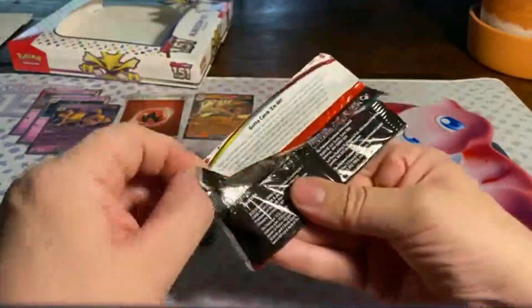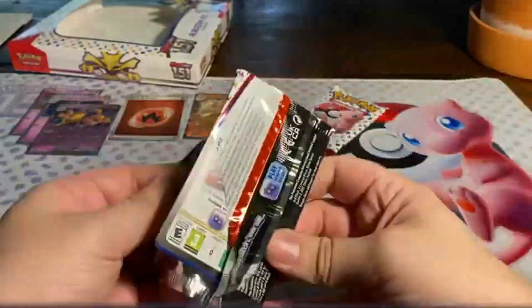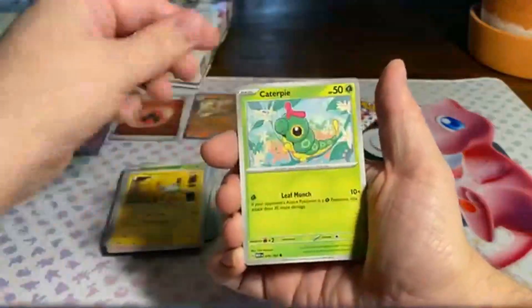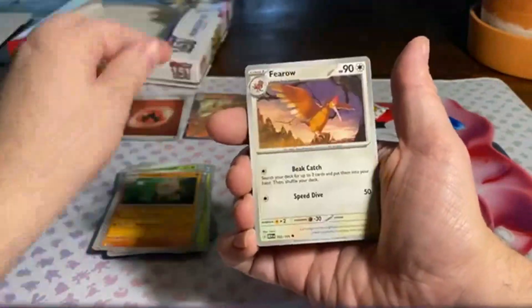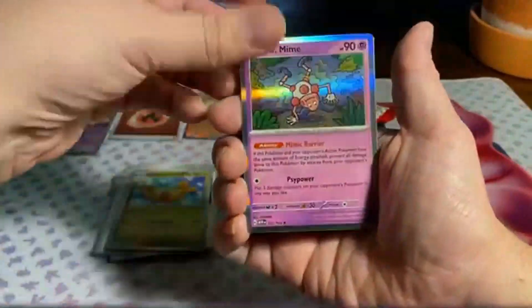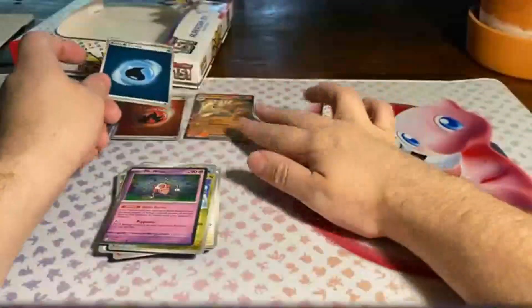Two more packs left to go. Really hoping for a Kadabra — a regular one, and of course the Alternate Art one — because I collect Kadabras and I really want them all. So, Vulpix, Magnemite, Caterpie, Eevee, Big Air Balloon, Primeape, Fero. We have a Goldeen Reverse, a Reverse Dragonite, and a Mr. Mime. And a Holographic Water Energy as well.